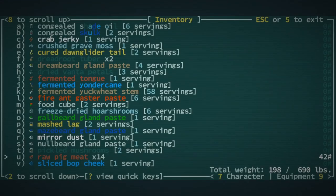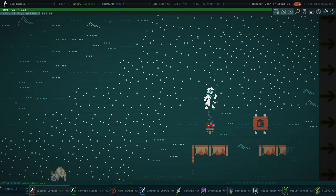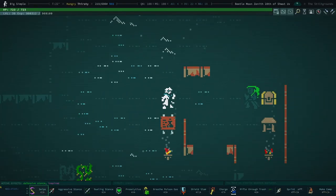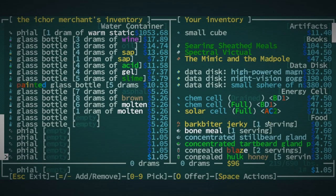Herein lies the next step: preservation. Besides harvestry and butchery, you can also find or buy ingredients. Basically every liquid is on the table as an ingredient, and all offer a variety of effects. Even lava can be ingested once cooked into a mouth-watering meal. You may want to keep your eye out for ichor salesmen or chefs at the Six Day Stilt, as they will tend to have a wide variety of ingredients you can choose from.